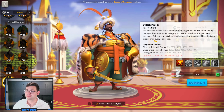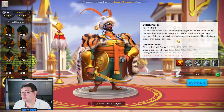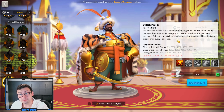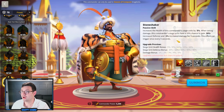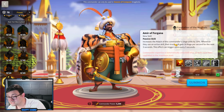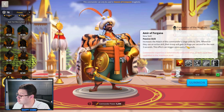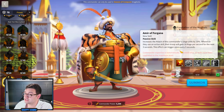And if they didn't need to get any better, we've got the health of this commander's siege units increased by 20%. When taking damage, this commander's siege units have a 10% chance to gain up to 40% defense and a 5% increased damage of all damage types for three seconds — triggering once every five seconds. The expertise passive increases the attack of siege units by 10%, and whenever they use an active skill, their troop gains 50% rage per second for the next three seconds, also triggering once every five seconds.